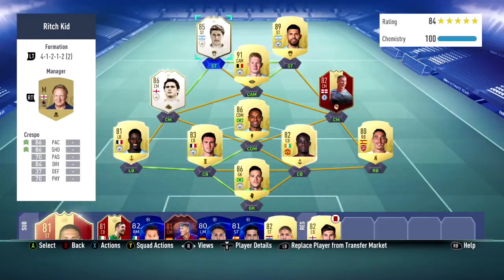What's up guys and welcome to yet another FIFA 19 icon review. Today we're taking a look at the Argentinian icon in his baby version, 85 overall, Hernan Crespo. He's known on past FIFAs for his pace and his shooting, and of course his baby card has an 86 pace and 86 shooting.